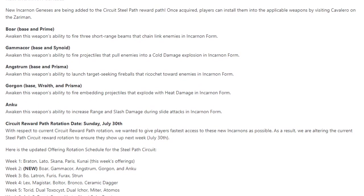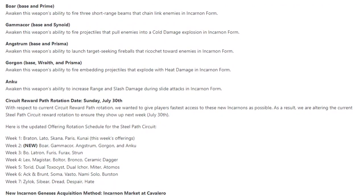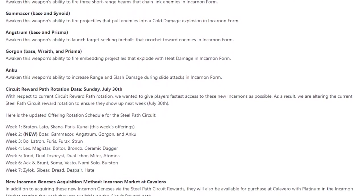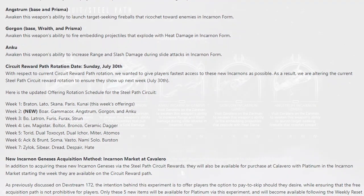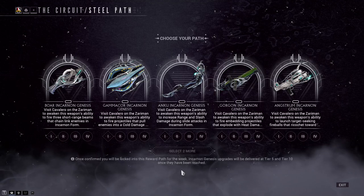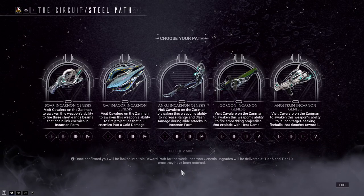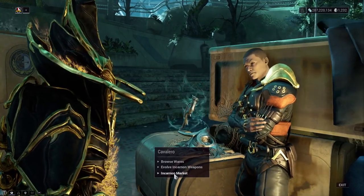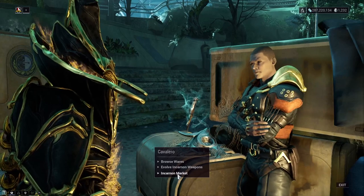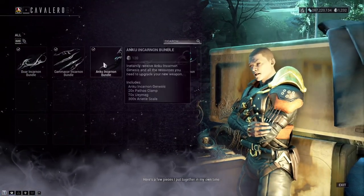DE have just added another 5 new Incarnate Genesis weapons to the already existing 30, bringing the total to a whopping 35 to collect. You'll be finding these within the weekly Steel Path Circuit rotations, and these 5 new weapons will fall under week 2 of the rotations. However, you can also get these weapons as a one-time purchase for 120 plat each by visiting Cavalero over at the Zariman and checking out his wares.